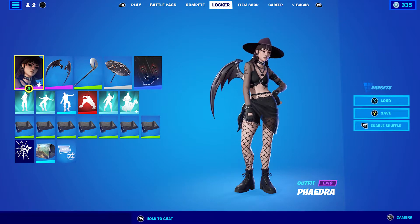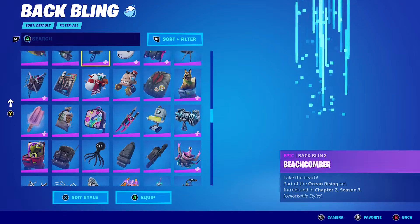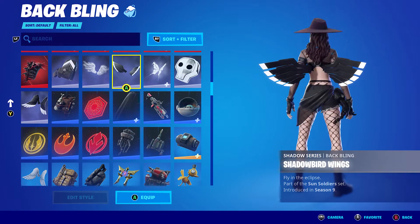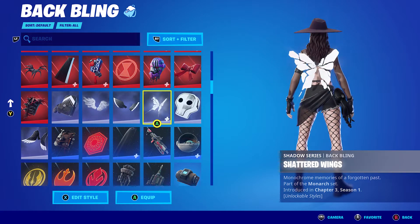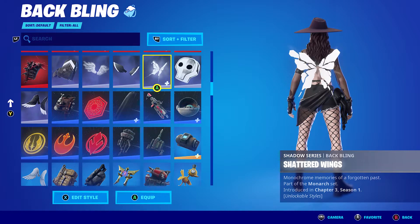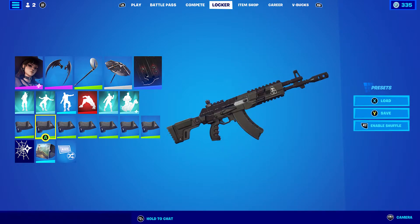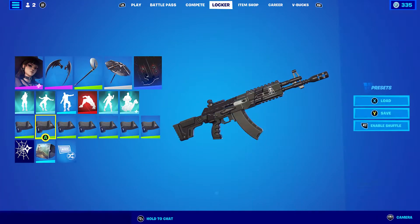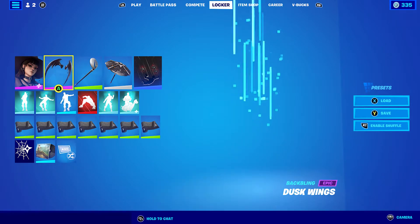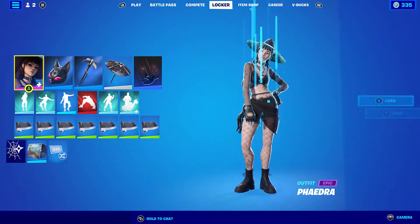For the fourth combo I'm using the Dusk Wings, which works pretty nicely. If you have Dusk Wings from Chapter One Season Six, that works great — and any black or white themed wings work too: Shadow Arc Wings, Arc Wings, Perfect Wings, Shadow Bird Wings, Shattered Wings. Shattered Wings is from the Monarch Pack from two seasons ago. The pickaxe is the Driver, and the wrap is Shadow Seal from Chapter Two Season Two.